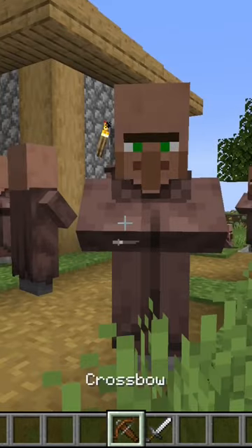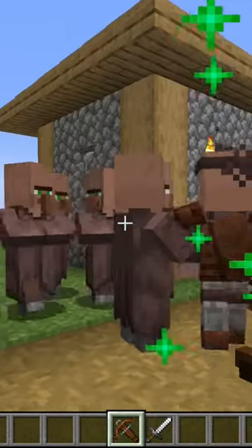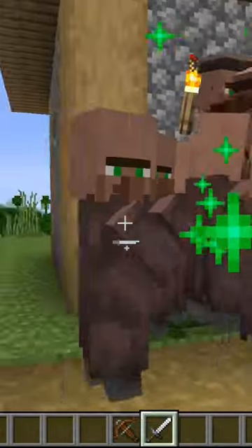The Guard Villager mod allows you to shift right-click on any villager with a crossbow or any type of sword, and turn them into Guard Villagers.